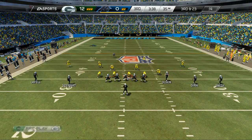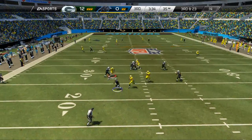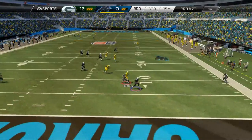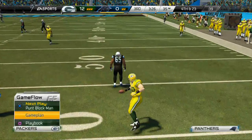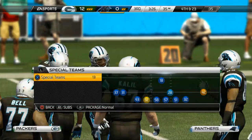We're going to pass commit and there's a four verticals — and there you see that block shed pressure we love about Madden 25 next gen. Now we just got to run Cam Newton down, and there we go. That's the stop.